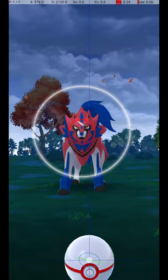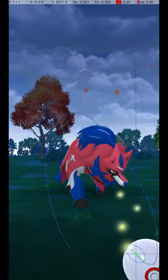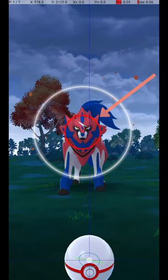As a raid boss, this Pokémon attacks and dodges frequently. To avoid wasting Pokéballs, use the circle lock technique. Do this by holding down a finger on the Pokéball until the catch circle reaches the size required for an excellent throw.